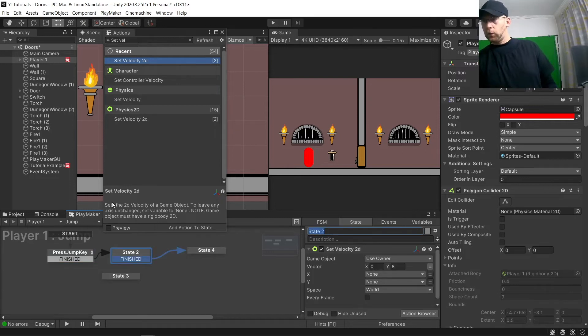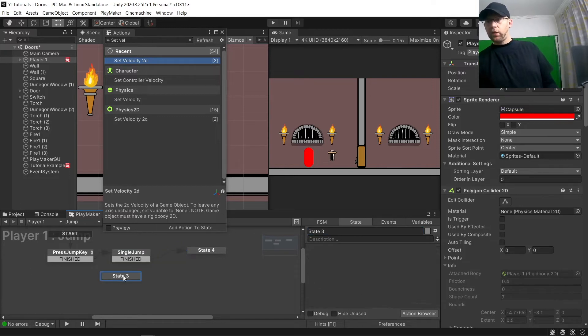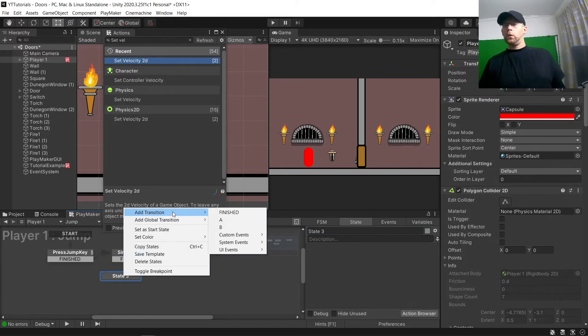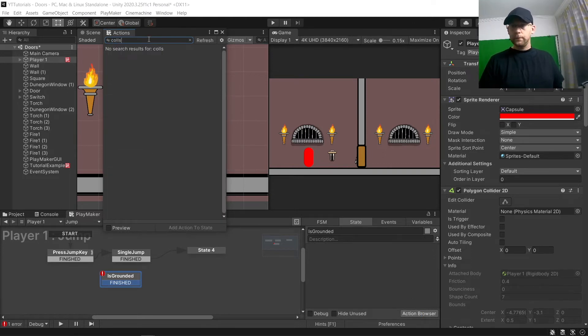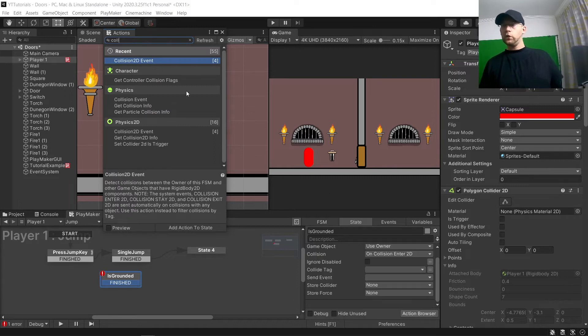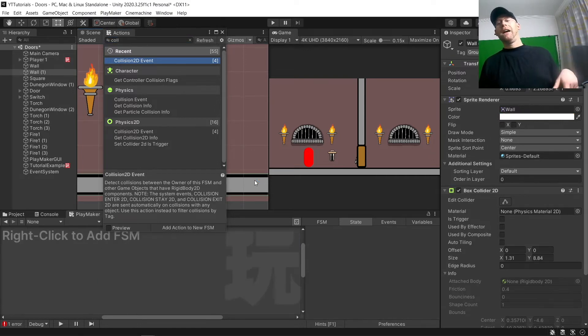Here we'll do 'Single Jump'. We're going to set velocity to 2D, using the owner, on the Y axis with an up force of eight. And then when it's finished, we want it to go to another state, which we'll call state three.